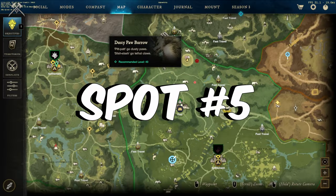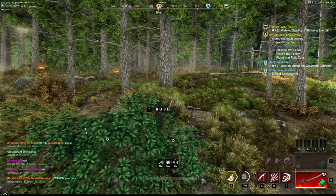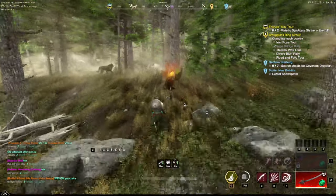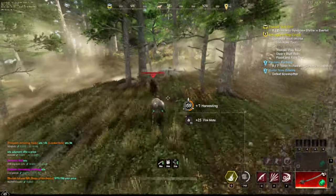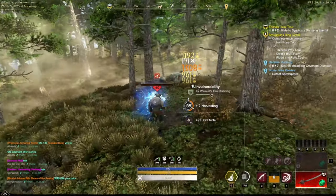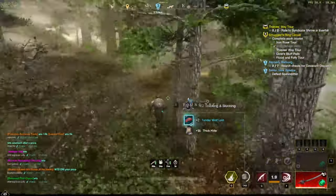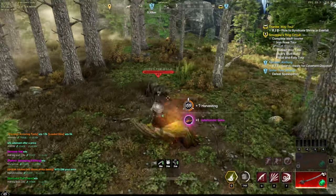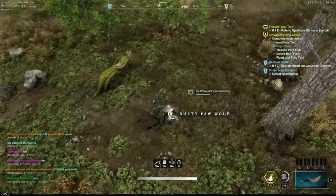Spot number five takes us to Weaver's Fen, to Dusty Paul's Burrow in the very north section. Go up to the shrine and travel north. There are fire salamanders as soon as you get there, then tons and tons of wolves, so you can get 3,000 to 4,000 thick hide per hour fairly easily. There are also some silver ore nodes, soul spires for life motes, elk, and deer. Just run a loop around the little cave there.